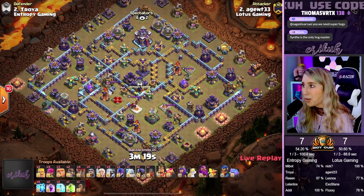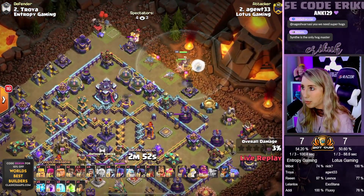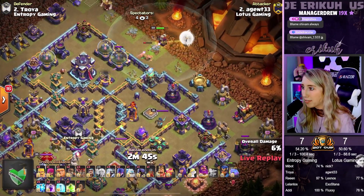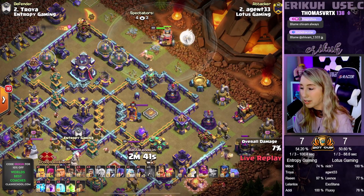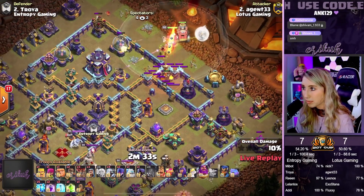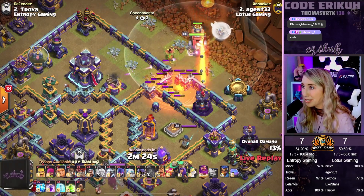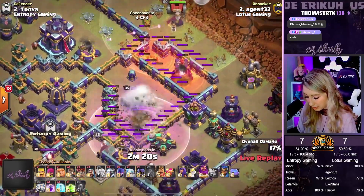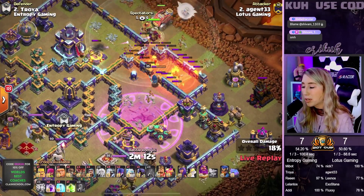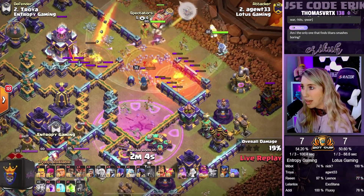Alright guys, we have Agent 33 in next for Lotus Gaming and we have a Zap E-Titans. Here comes the Warden Walk at the 2 o'clock side with a Giant and a Wizard right behind. We have a Giant being sent in towards that Archer Tower. We do have the Flame Flinger selected — he's going to drop it right behind that Warden. X-Bow is locked onto the Warden. I think we might be doing a Warden Walk to snipe the X-Bow so our Flame Flinger can take out the Town Hall. The Flame Flinger is going to take out the Tesla. Next we'll be pulling up for that Wizard Tower. We're going to zap out the Multi Inferno and that Raid Spell Tower. Warden is finally pulling up for that X-Bow — X-Bow is going to be taken out. Maybe snatch up the enemy RC. This Flame Flinger opening up all of this.